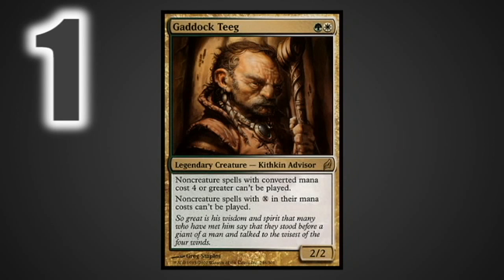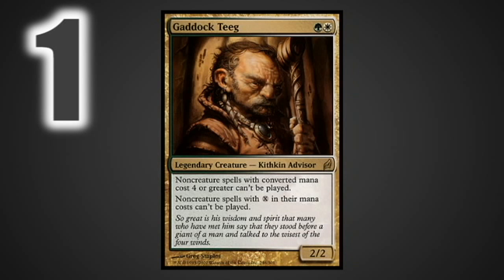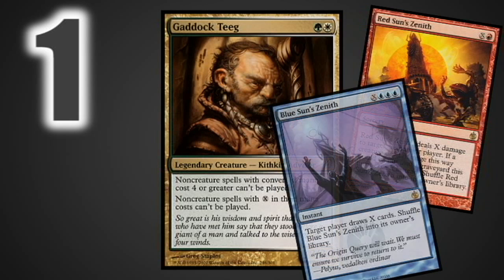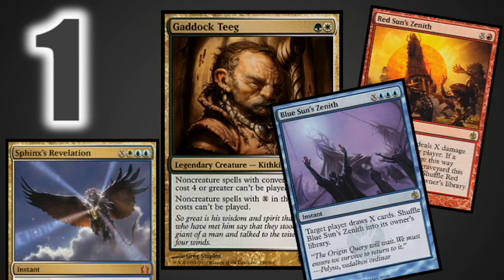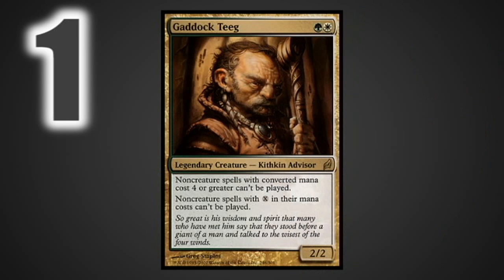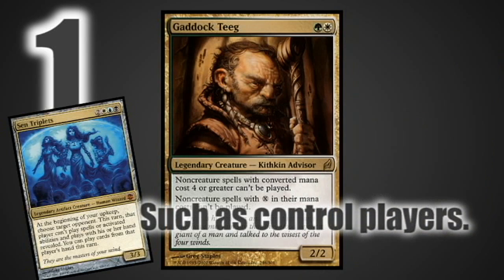At number one we have Gaddock Teeg. Gaddock Teeg, if you build around it, can be just devastating for your opponents — and even if you don't really build around it, it's still devastating. This card really shuts down control decks and a lot of other styles too. If you have X burn spells or X spells that draw a bunch of cards, Gaddock Teeg gets rid of that. Basically, Gaddock Teeg forces your opponents to play the same game you're playing, which will probably be a creature-heavy strategy — but your opponents aren't equipped for it, whereas you've built your deck around it, so it ends up being devastating for them.